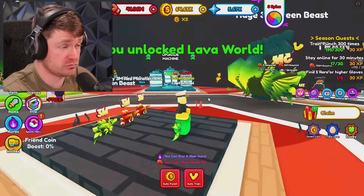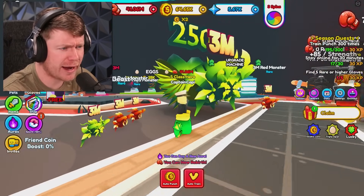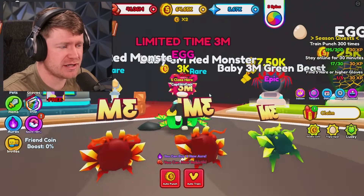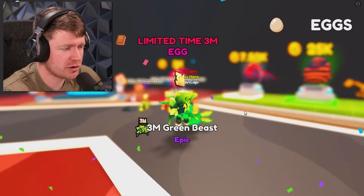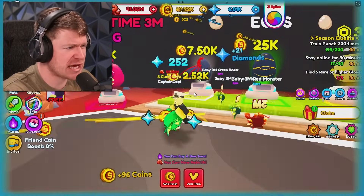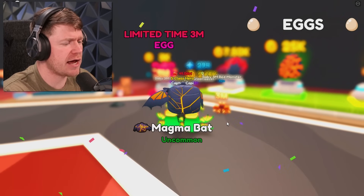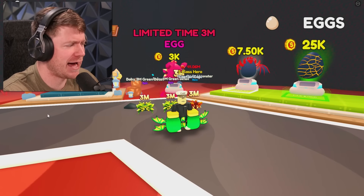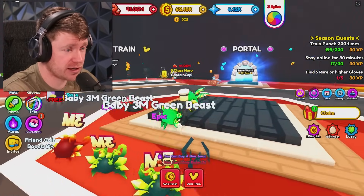What does the lava world look like? Okay, looks like a lava world. And look at this guy's pet. Oh my goodness. Wait a minute — there's still a limited time 3M thing here. So I guess that's on every single map. Let's hit it one more time. We got another green beast — we'll definitely take that. But what about these guys for 7,000? It costs way more. Let's see what we can get out of this. An uncommon magma bat — yeah, it's not going to do anything for us. We're definitely not hitting that again.